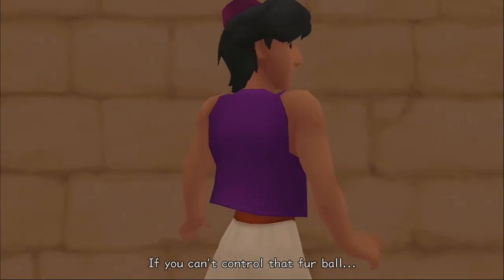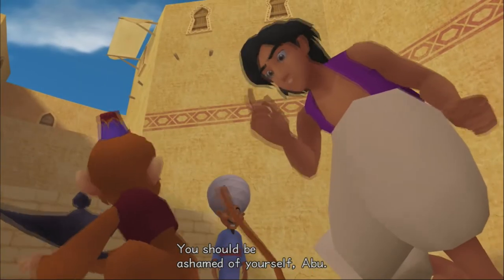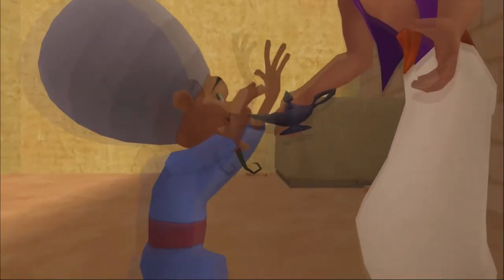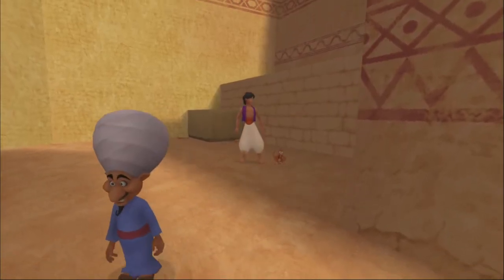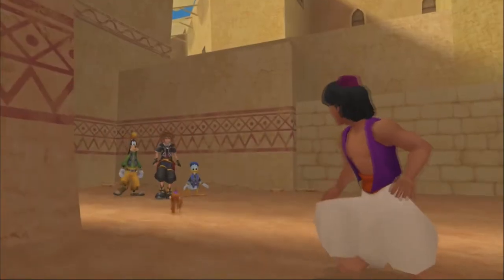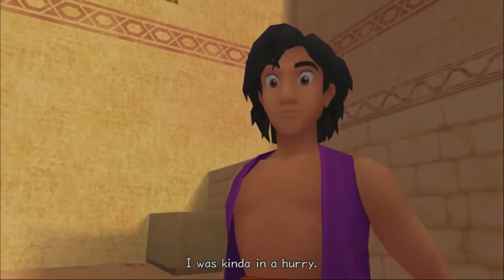Someone tells Sora if he can't control that furball to put a leash on him. Aladdin apologizes for Abu — he says Sora should be ashamed of himself. Abu apparently couldn't keep his paws off that lamp.